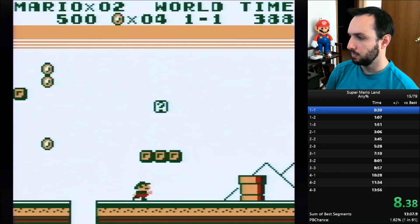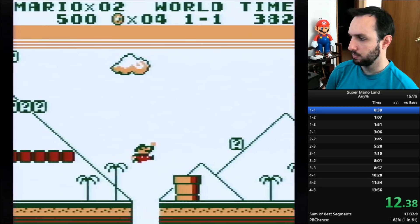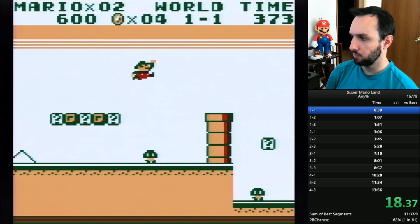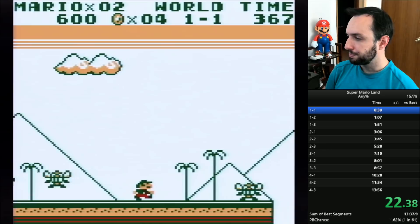Super Mario Land is the first Mario game for the Game Boy, so it's the first mobile Mario game. I'm playing it on a Super Game Boy plugged into my Super Nintendo, and that's why there is color — it adds a color palette to the game.